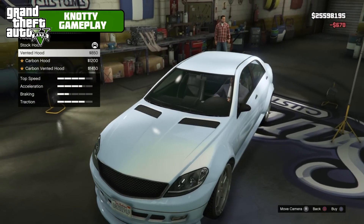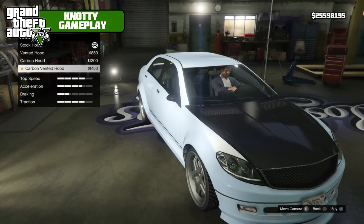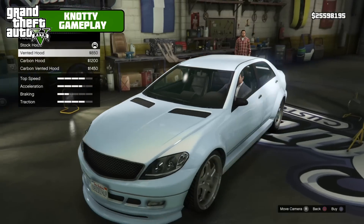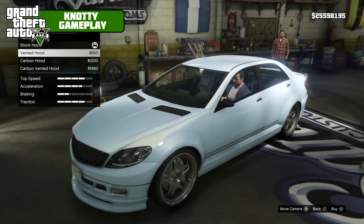For the hood we've got vented hood, carbon hood, or carbon vented. We're going to go with vented just to stay off carbon, because I want to use a white paint on this.